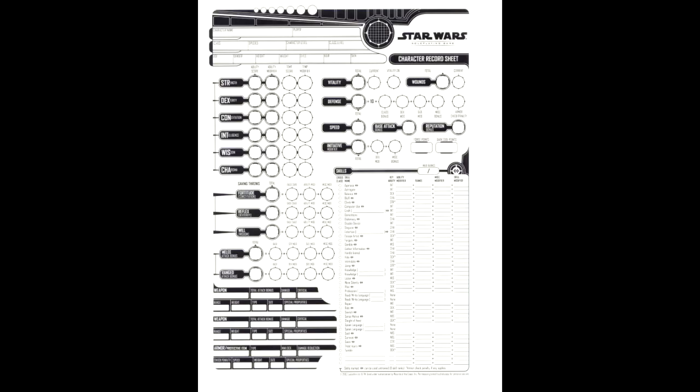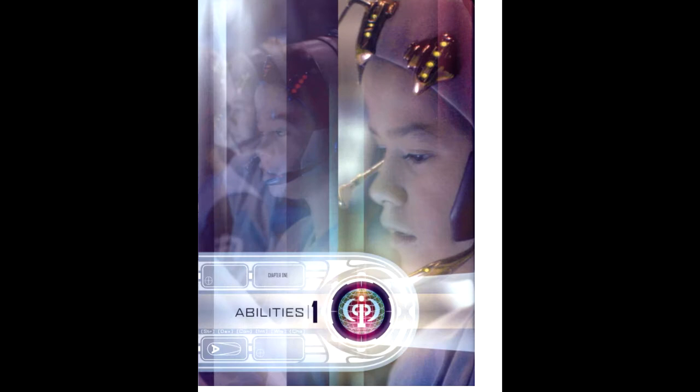This game uses a similar setup to D&D, but far more streamlined. There's very little in the way of spell-like effects, and even force powers are governed by skills and feats. For consistency, we'll be making a young Jedi-type character. The first step is generating abilities. Technically you're supposed to pick a species first, but since abilities are the crux of the character, that's what's getting rolled first.